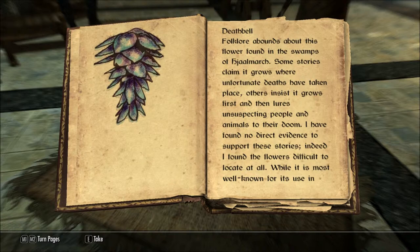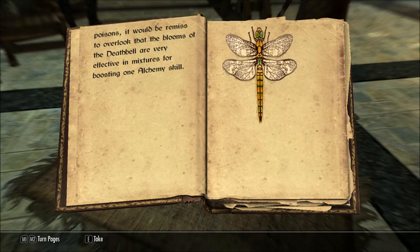Death Bell. Folklore abounds about this flower found in the swamps of Hjaalmarch. Some stories claim it grows where unfortunate deaths have taken place. Others insist it grows first, and then lures unsuspecting people and animals to their doom. I have found no direct evidence to support these stories. Indeed, I found the flowers difficult to locate at all. While it is most well known for its use in poisons, it would be remiss to overlook that the blooms of the Death Bell are very effective in mixtures for boosting one's alchemy skill.